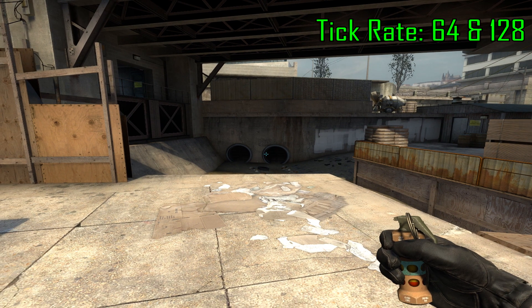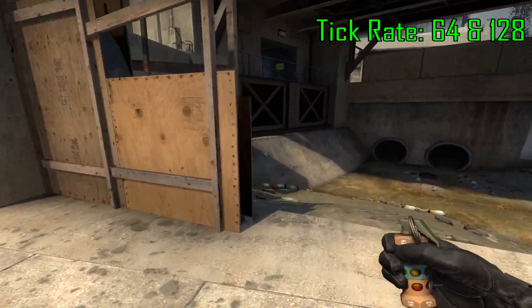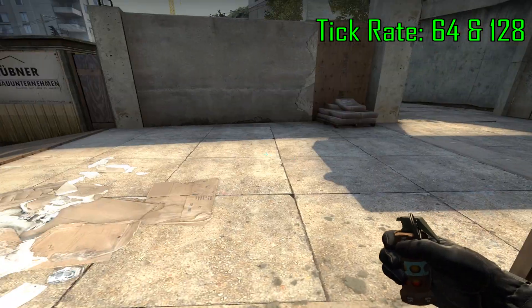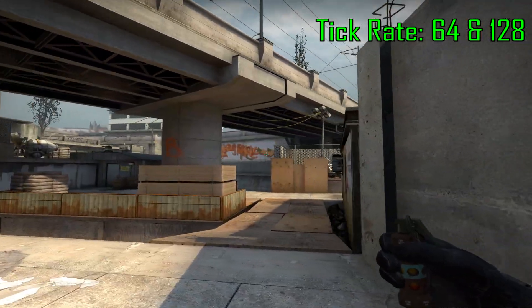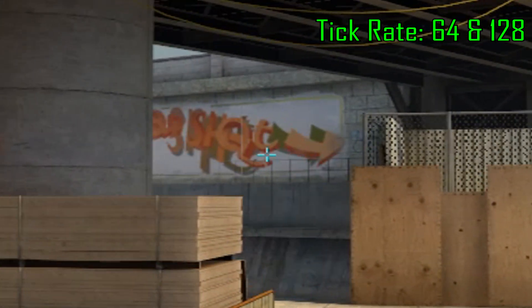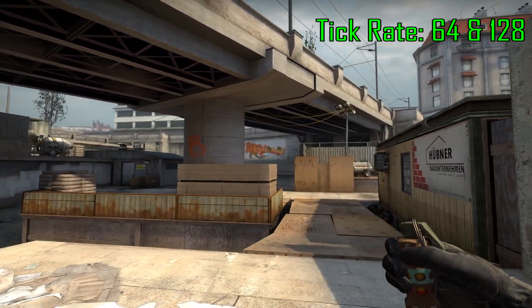Here's a supportive flashbang you can throw for your teammates who want to peek monster on B. What you're going to do is be in line with this piece of wood somewhere along here. And all you have to do is look about the height of this fence in the back. From anywhere here, you can just throw this flash.